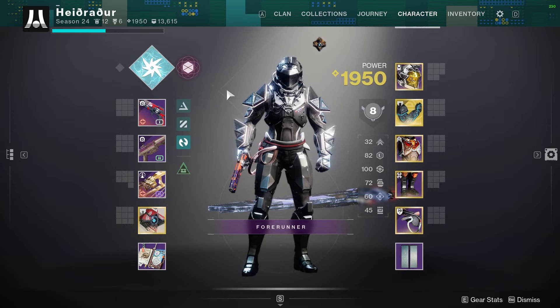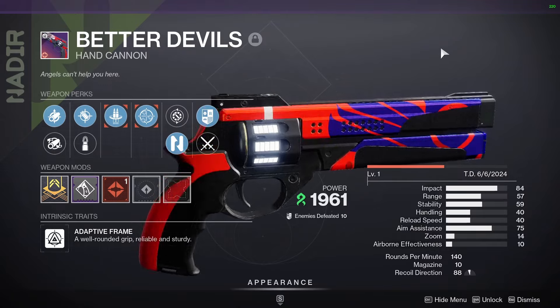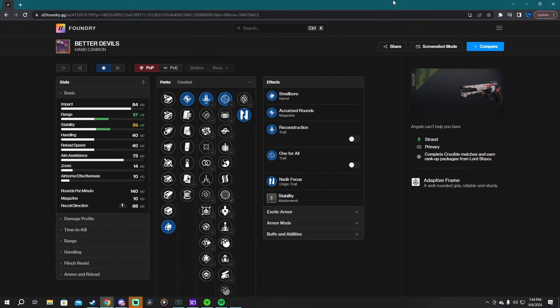How's it going everybody? In today's video we're going to be using the Better Devils version 3. I'll pull over D2 Foundry here. This is the roll I am using.